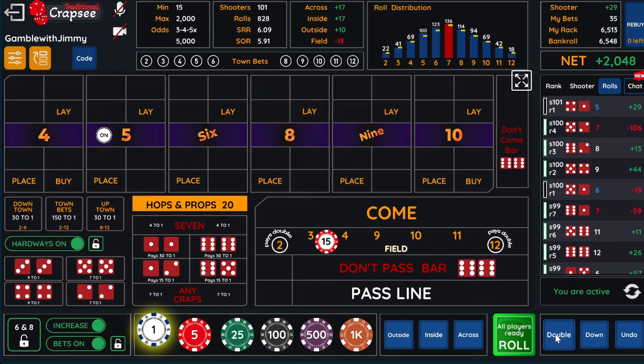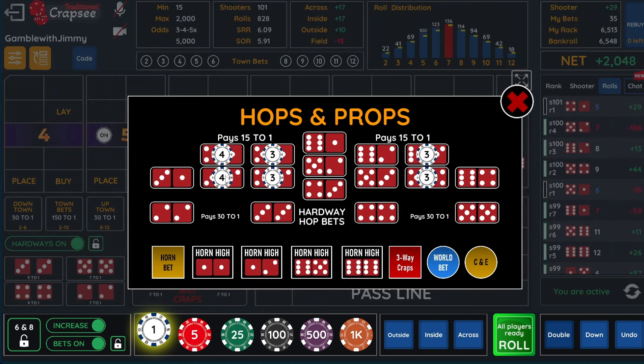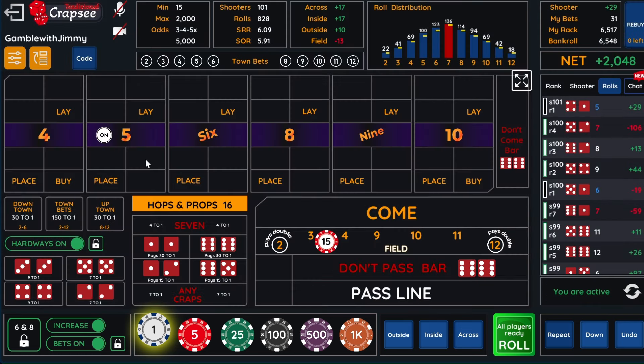Hey, we got a five point — was that a double? Oh yeah. So check this out: we hit the five, so we're going to come off of the five. We're not focused on the five. Now we still haven't hit that six and we still haven't hit that nine. So we're only hopping the six and the nine, and we're going to bet $20 on the six and eight, which would cover this if we throw a six or eight.